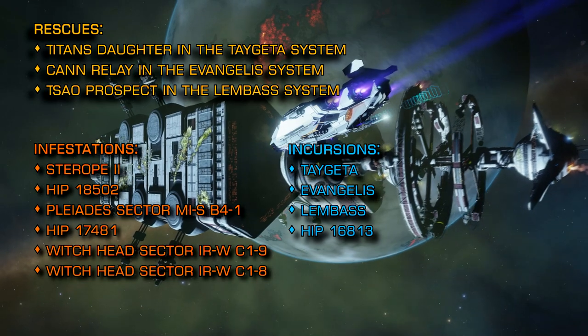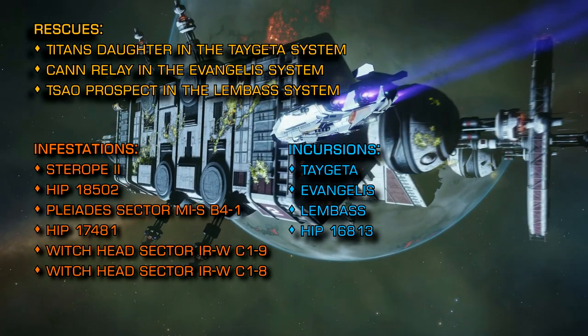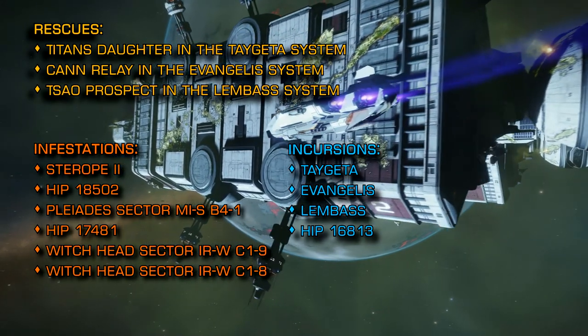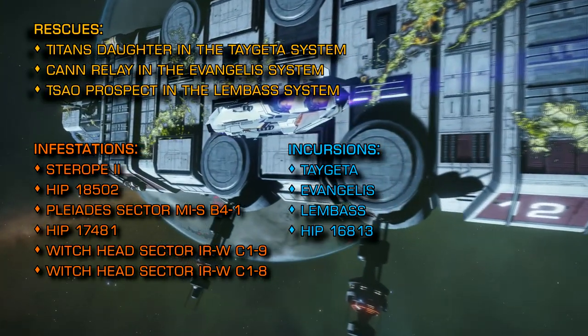If you are taking on the scouts and the death daisies, I'd recommend decontamination limpets are added to your standard arsenal, and you might want to think about taking shed loads of heatsinks as well. The Cone Sector critters will struggle to track you when you're cold.